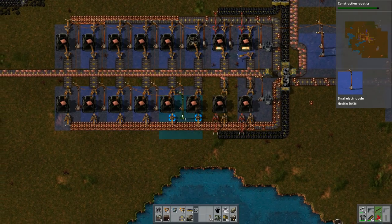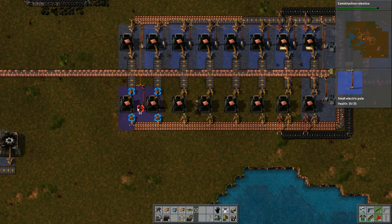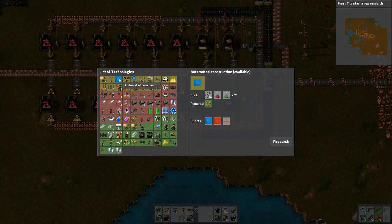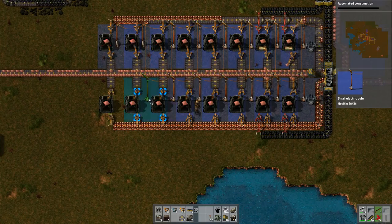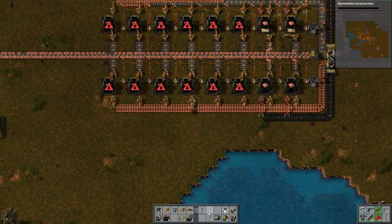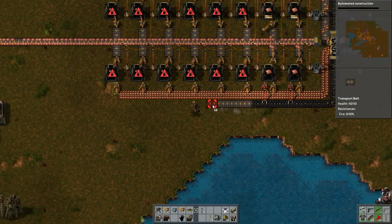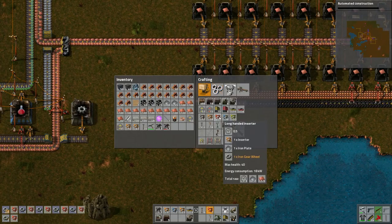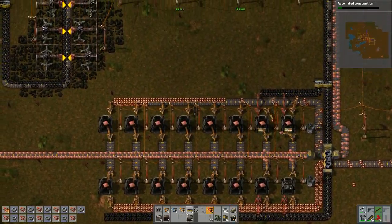On these poles we want to move you up. Awesome, let's go to blueprints. Alright, now we just need to move up the coal. Need the long-handed inserters too — 16. Wasn't quite sure how many I need to make.